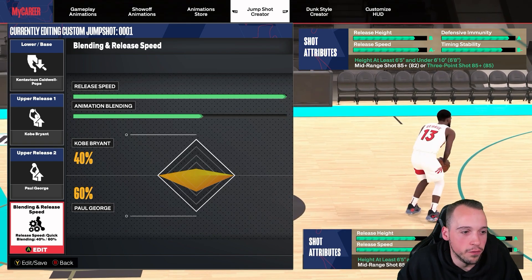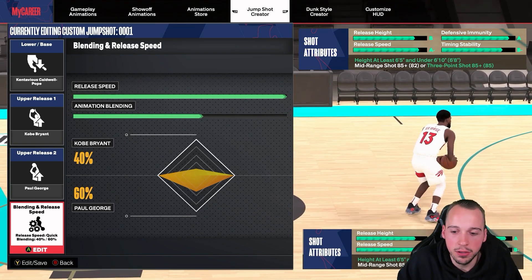Here is the jump shot — it is a 40/60 Kobe/PG blend which is beautiful on full speed, with a KCP lower base, and it gets you some pretty good ratings there.